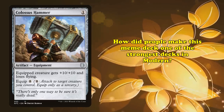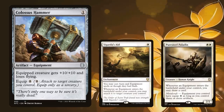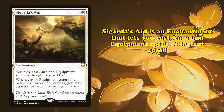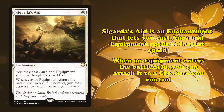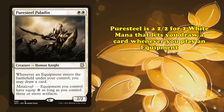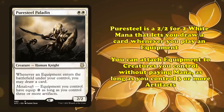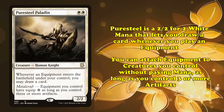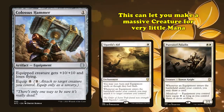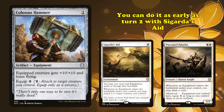So how did people make this meme of a card a real meta deck? The secret is cards like Sigarda's Aid and Puresteel Paladin. Sigarda's Aid is an enchantment that allows you to cast aura and enchantment spells at instant speed, and whenever an equipment enters the battlefield, you can attach it to a creature you control. Puresteel Paladin is a 2-2 for 2 white that lets you draw a card whenever you cast an equipment spell, and you can attach equipments to creatures you control without paying mana, as long as you have 3 or more artifacts. This allows you to get a massive creature for very little mana, and you can do it as early as turn 2 with Sigarda's Aid.